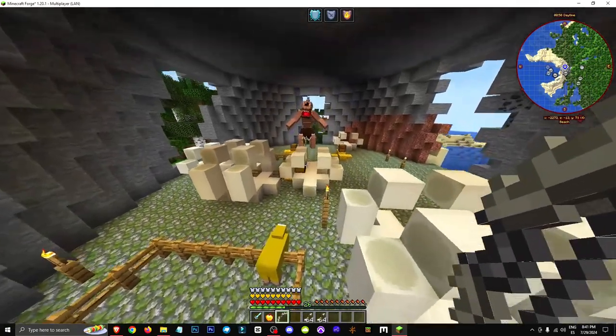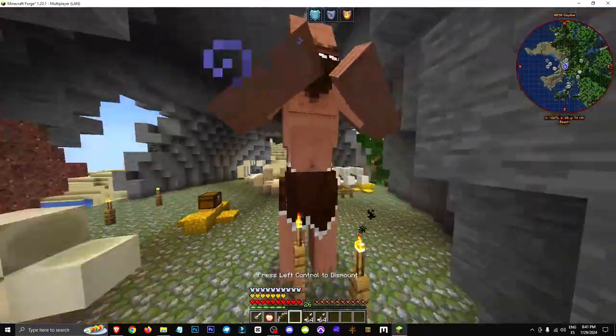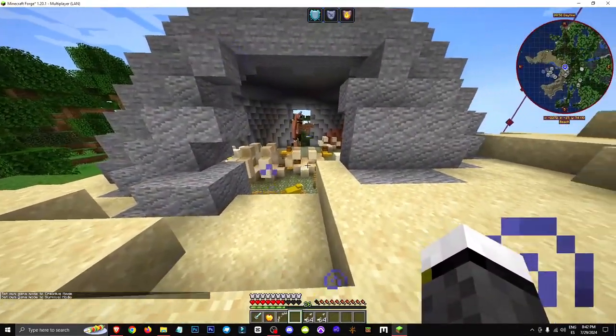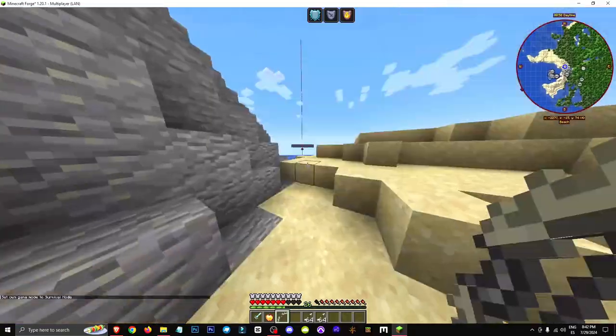In case the Cyclops catches you — I'm going to let him catch me — you have to sneak, you have to crouch. Because if it bites you, you die. You have to duck and run if you can. Sometimes you can and sometimes you can't. Once it catches you, you're pretty much dead every time. This is where you're going to spawn — the Cyclops spawn in taverns.